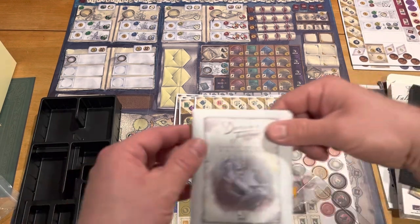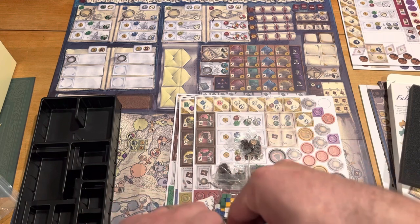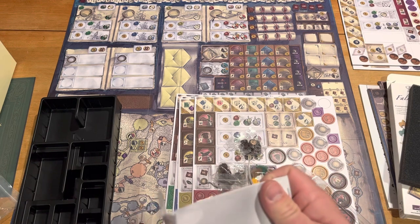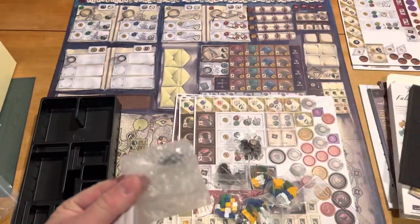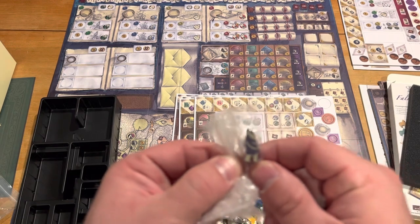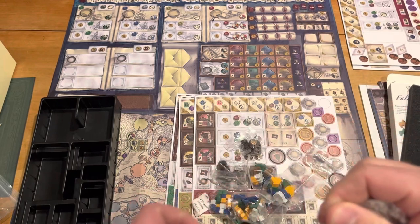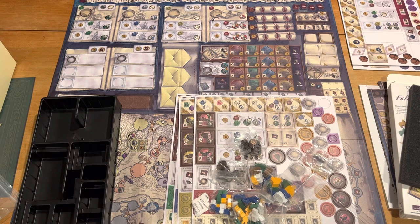Finally, we have the Darwin Worker Mini Expansion. In this we have a little worker who looks like Darwin — there he is, Darwin walking, looking all aged. There's a little bag, and then a small deck of cards corresponding to him and how to play it. Lots of cool looking components — I'm very much looking forward to giving this one a try.